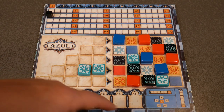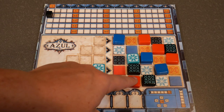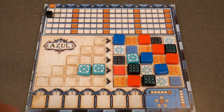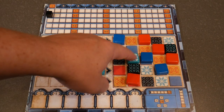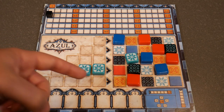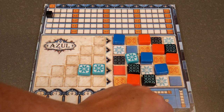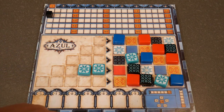You really want to count some of these tiles carefully. If this tile was not here, this tile would score one, two, three, four, five. If this tile was not there, it would just score one, two, three. You don't count the tile itself if it's in a row by itself, but as soon as you start adding more pieces to it, you'll score higher points.